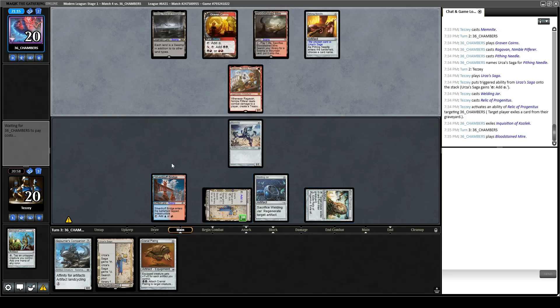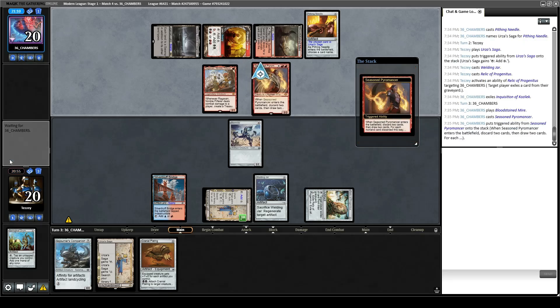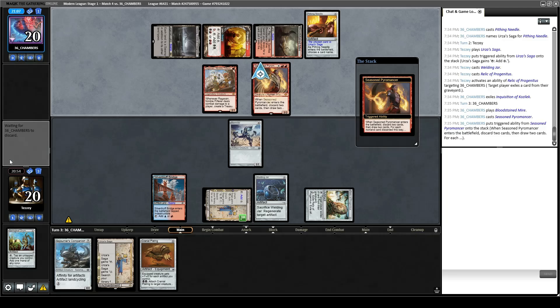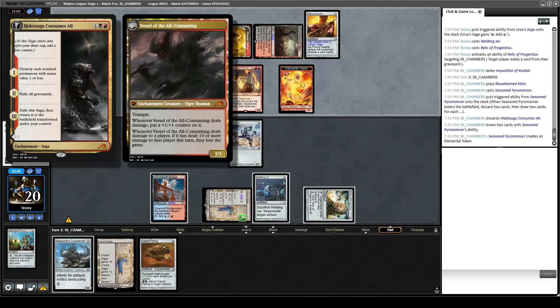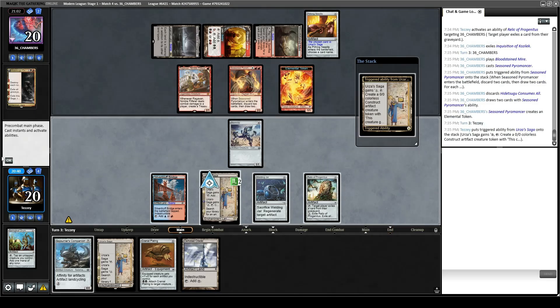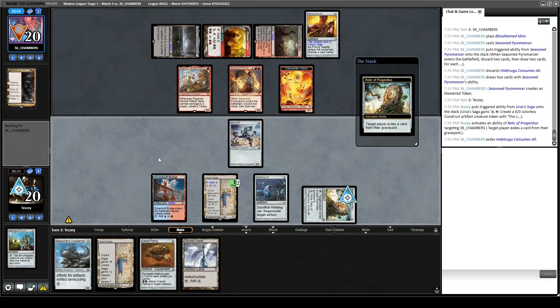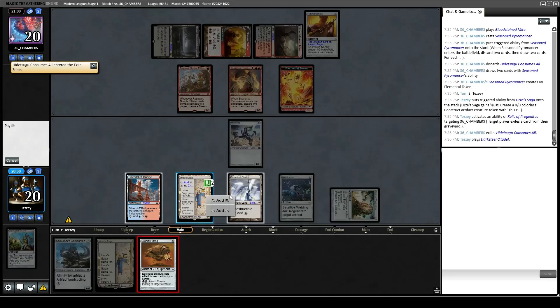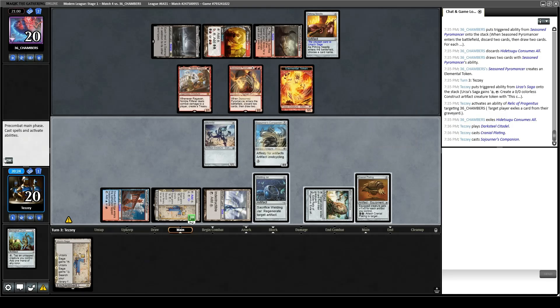We don't have quite enough to play Sojourner's Companion if we don't draw a Darksteel Citadel. Getting to tutor with Urza's Saga might just be enough here. Opponent ditches Hidetsugu Consumes All — maybe because they have a bunch of those, or maybe because it would blow up a bunch of their permanents and we have the Welding Jar. We did draw a Darksteel Citadel — that means Sojourner's Companion can come down. Let's exile that, keep them off Delirium, play Darksteel Citadel, play Cranial Plating, play Companion, pass the turn.